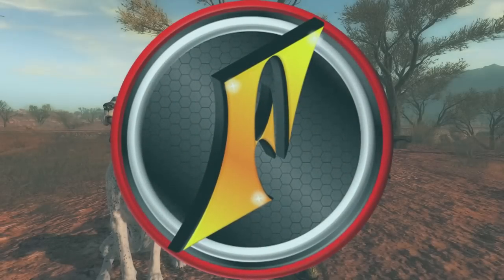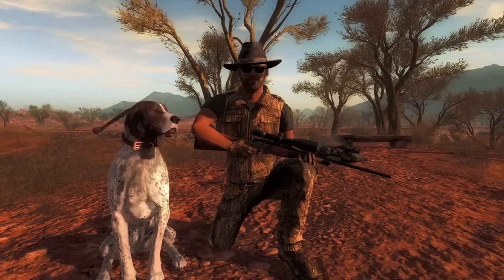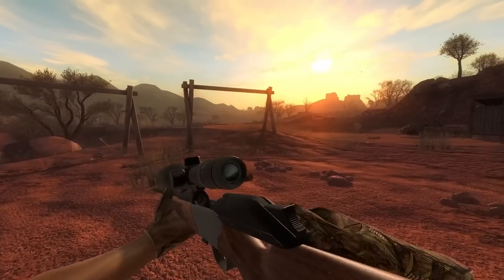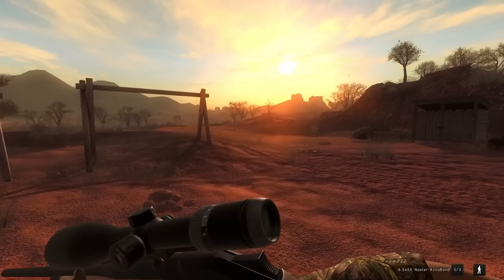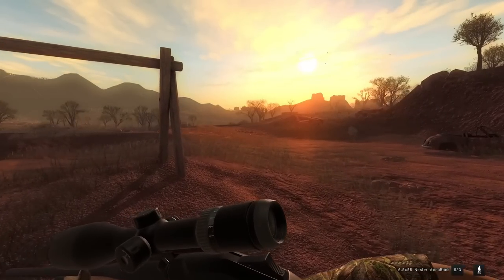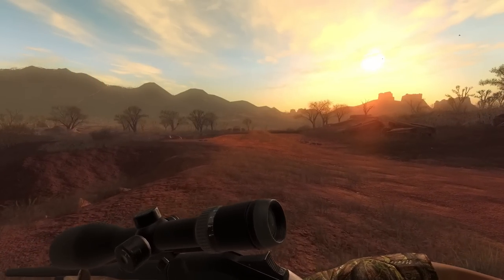We are back again here in Hunter Classic participating in yet another event - this time the Easter event, which has two different parts. There's the community side, which requires you to take 30 of the foal turkeys. If you do that, you'll get 250 EM and a tree stand, which we've already done. But the actual Easter missions have good rewards as well.